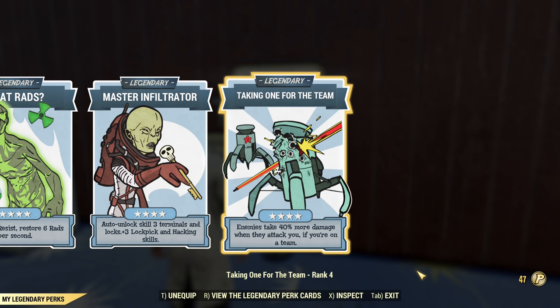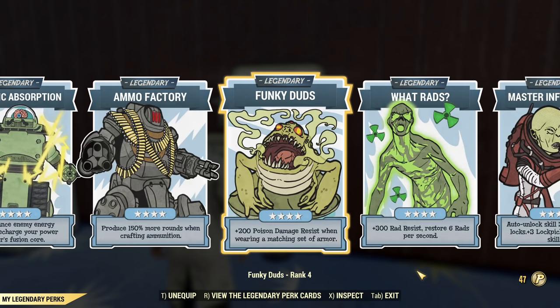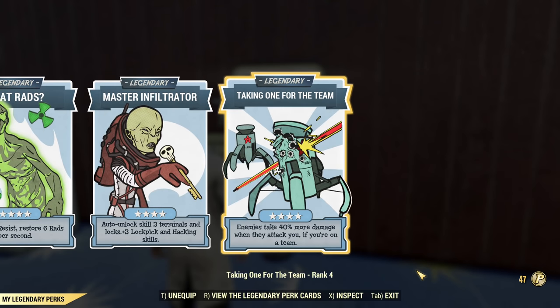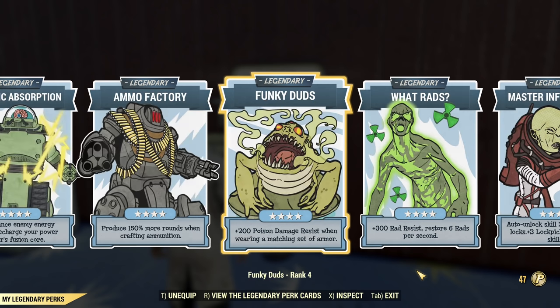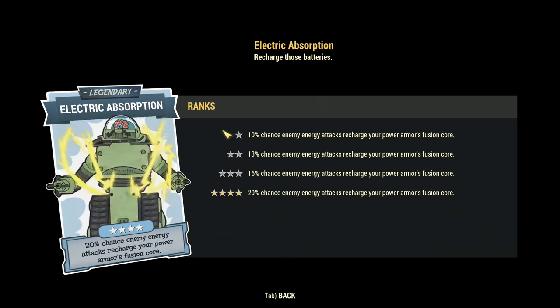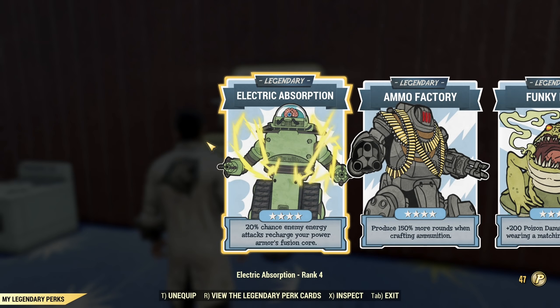Most of those perks work great at just rank one, with the exception of Ammo Factory — that's the one you should upgrade first — and Taking One for the Team, which you should upgrade second. Master Infiltrator, Water Rats, Funky Duds, and Electric Absorption already work quite nicely at rank one. Of course they're better when upgraded, but yeah, it requires like 500 levels to get it all upgraded.